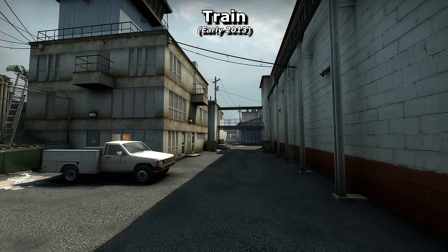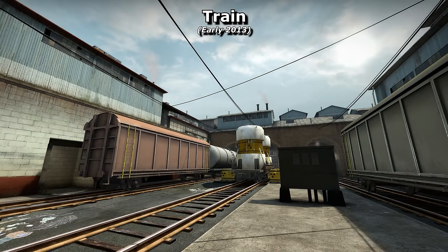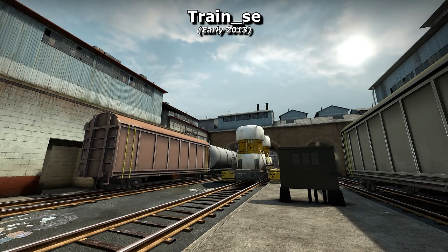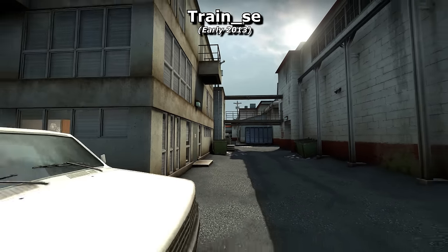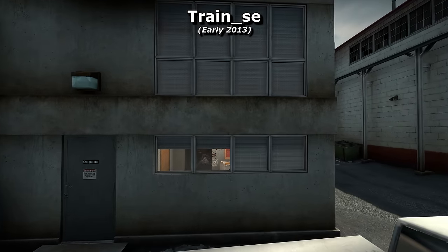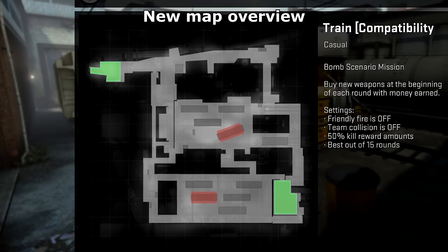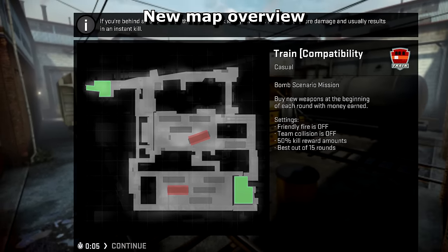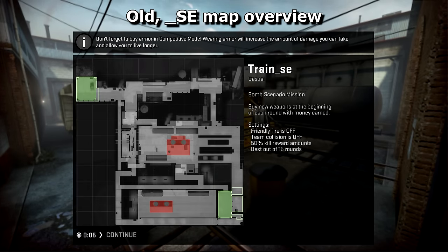The simplified edition lacks any sort of distant fog to help with visibility and features no background sounds, overhead cables or smoke coming out of the chimneys, presumably to improve FPS. There's also one more use for these old maps: since the big Train update in 2014, the original radar overview has been lost, overwritten by the newer version with the same name. However, since Train SE has a slightly different name, it retains the old radar style, helping to preserve a bit of CSGO history.